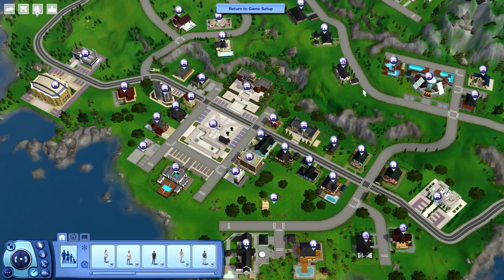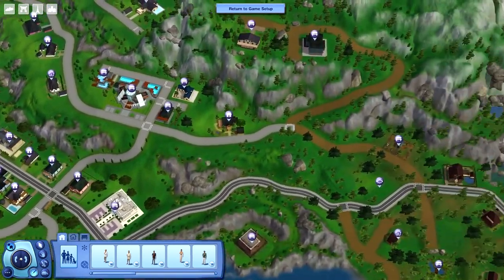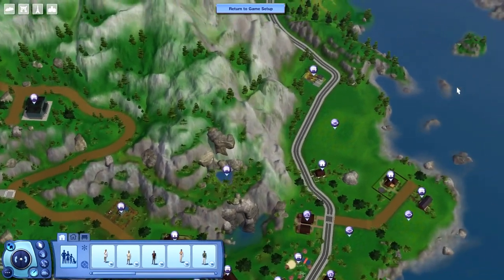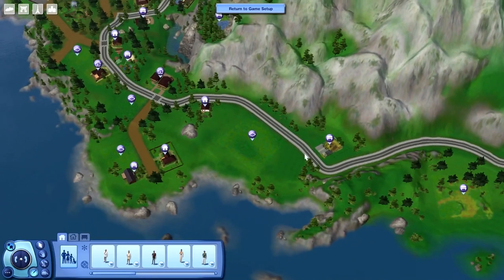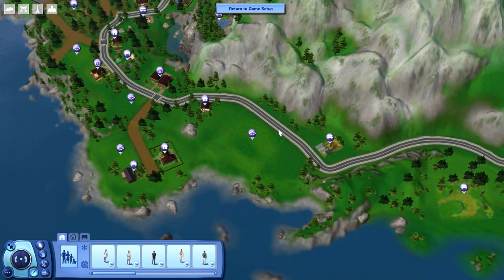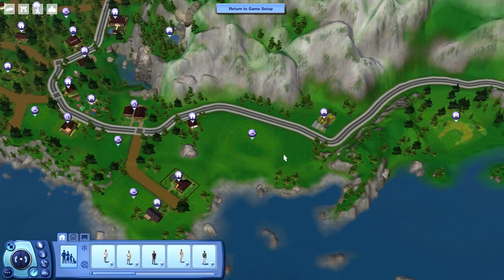Now you'll notice we're in a different town. We're actually gonna be doing this challenge in Hidden Springs and I have not done a whole lot of editing. I'm not actually going to because we don't interact that much with the town, so for the most part we're gonna leave it unaltered. The only thing we're gonna do is create the actual asylum, and it's gonna be way over here on the edge of town on this huge 64 by 64 lot. So I need to go ahead and stop for a moment, get the lot ready, and then I'll be back to show you what I've done and then we'll get our cast of characters ready to go.